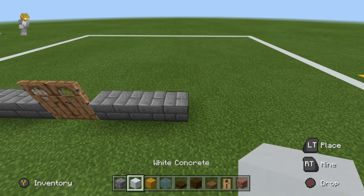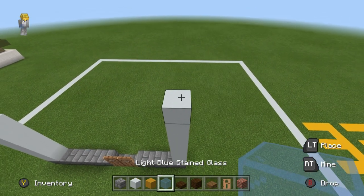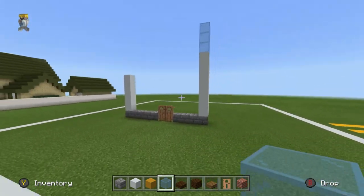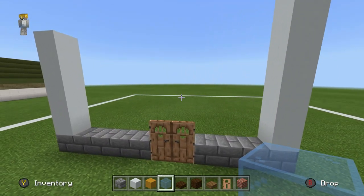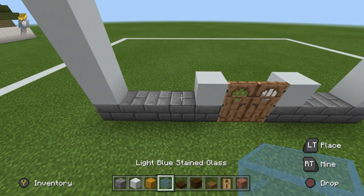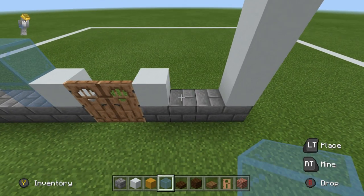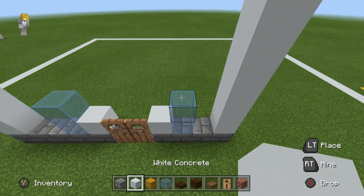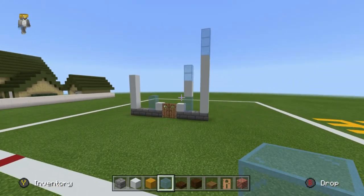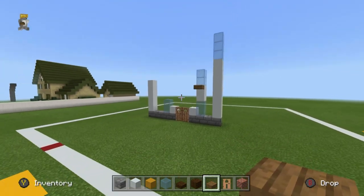On top of the fourth brick, we want to place 7 white concrete. Place 3 light blue stained glass blocks on top. The front of the house has several windows. Left of the door, place white concrete, and right of the doors, place white concrete. On the left, place two vertical light blue glass panes on top of each other. On the right side, do the same, but additionally place two white concrete on top and then two more light blue glass blocks. Underneath the lower glass, place a spruce wood slab as a little windowsill.